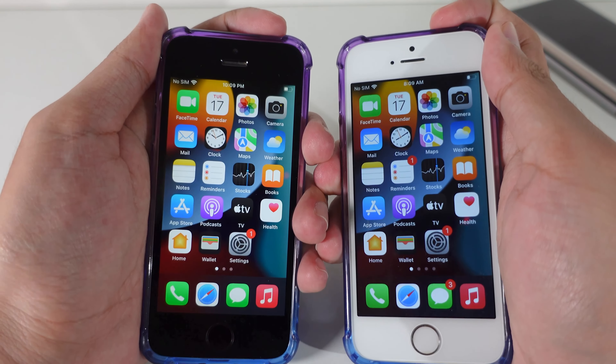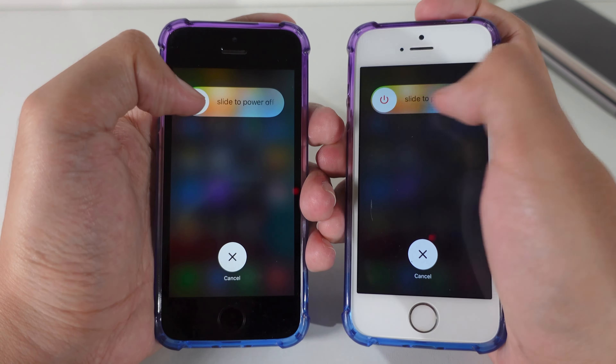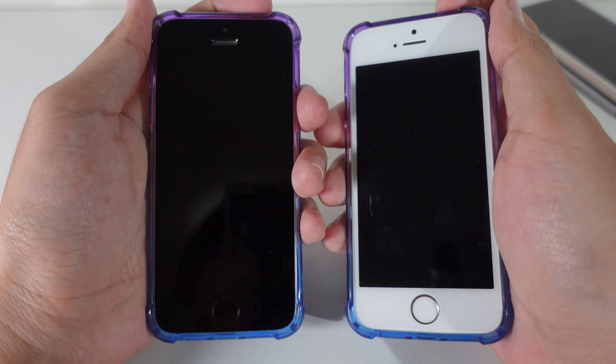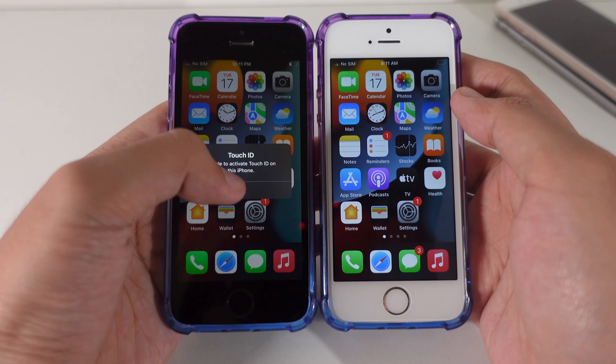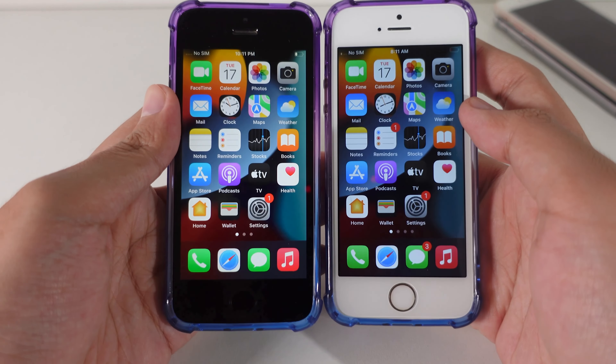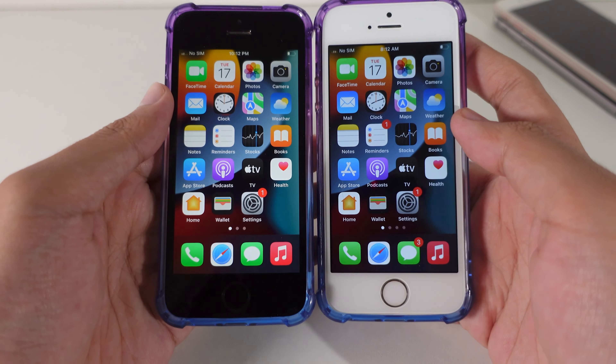First, I'm going to do a boot test. Let me power off both of these devices and now power them on at the same time. It seems like 15.5 is slightly first — it came to the home screen first.